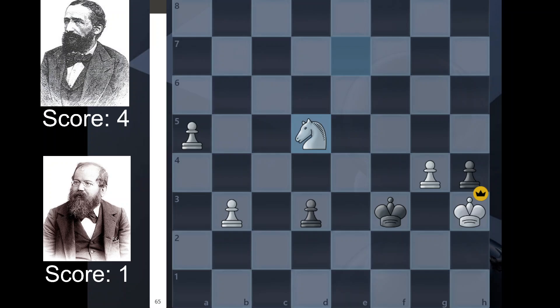Steinitz gets his first win since game one of the match — his second win in the whole six-game match — so he has now closed the gap to a mere two points. The match situation is not looking good for him, but it's certainly looking better than it was. Steinitz does in fact win this match, so this is the game wherein the comeback begins for Wilhelm Steinitz. That's the game — thank you for watching, hit the like button if you liked the video, subscribe if you subscribe, dislike if you dislike, comment if you comment, and so on. Have a good one.